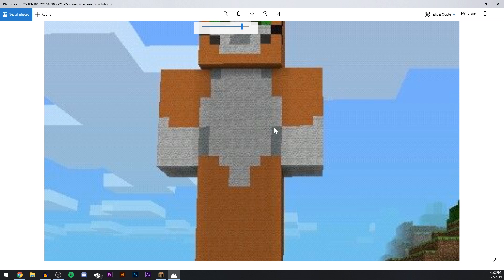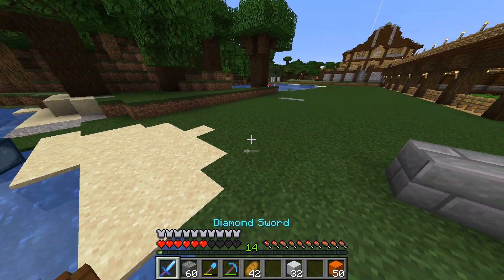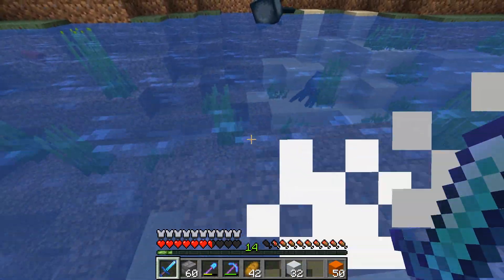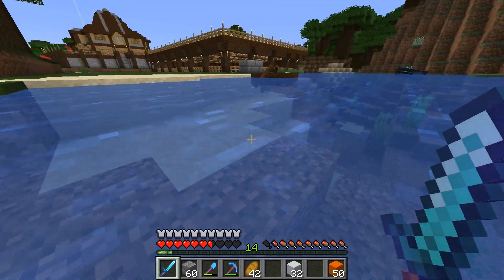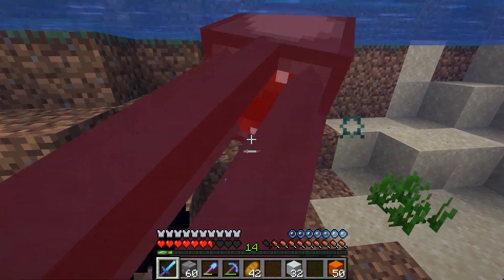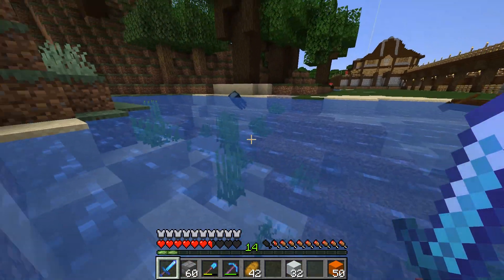I need gray concrete for this bit so that way it can look realistic or something. I'm gonna need to kill you squids — I'm sorry but I need concrete. What are the odds that all these squids just chill here right when I need them for the concrete?